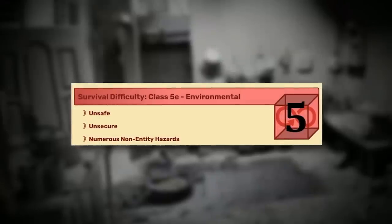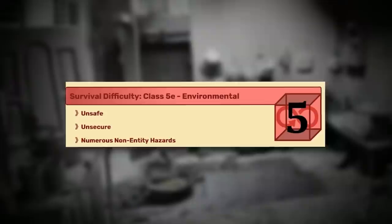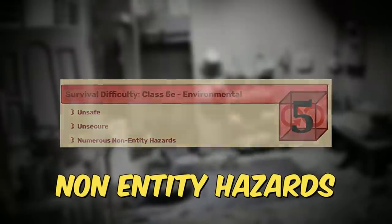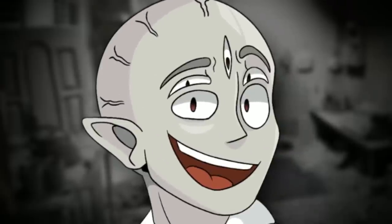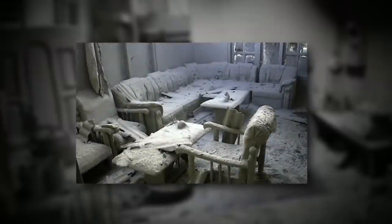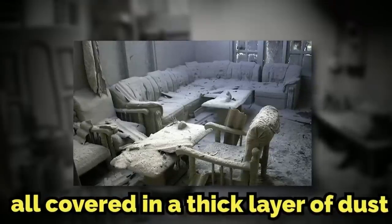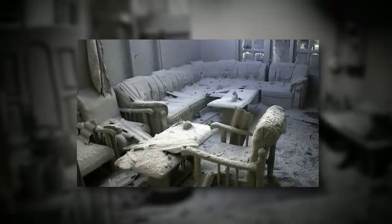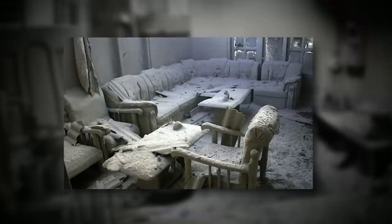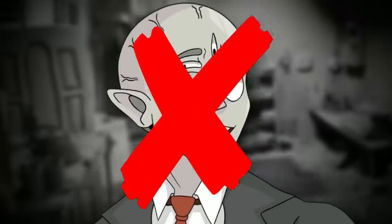So Ashes to Ashes, or Level Negative 319, is classified as a Class 5 difficulty and is very unsafe and unsecure. It's really dangerous because of non-entity hazards — you don't have to worry about creatures attacking you; it's the level itself that's going to attack you. The level takes place inside a really old, broken-down house covered in a thick layer of dust, ash, and other trash and waste. There are three bedrooms, one and a half bathrooms, a basement, an attic, a living room, a dining room, a kitchen, and an office — though you can't get to the basement or attic.